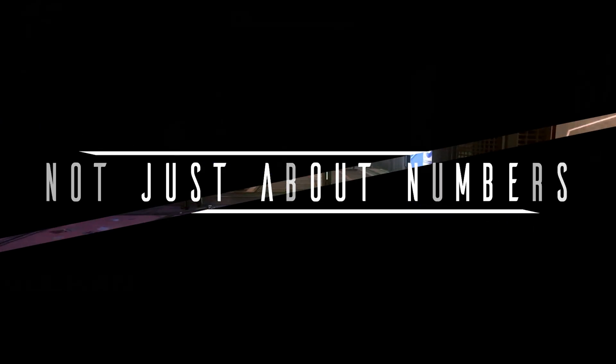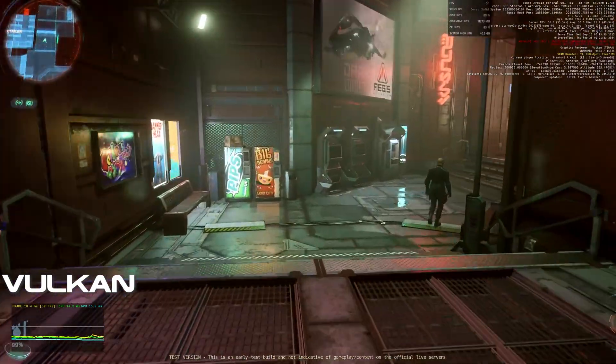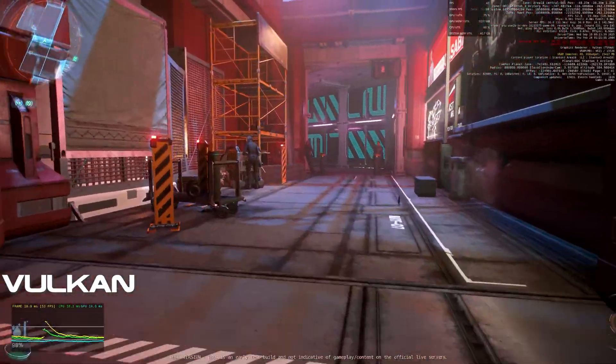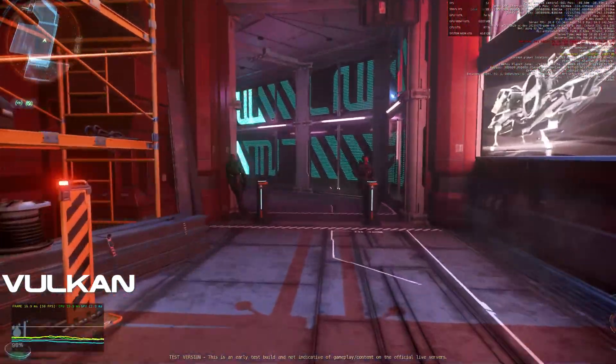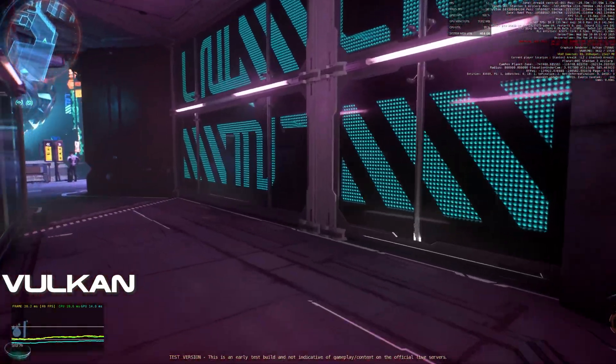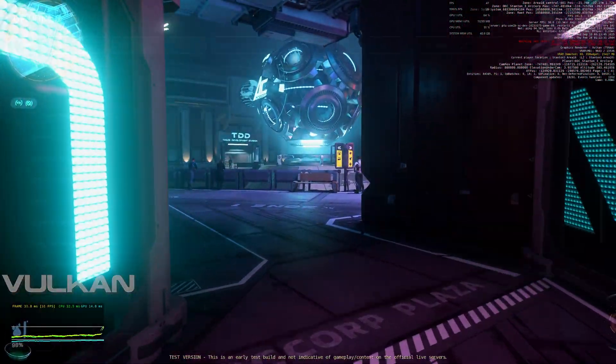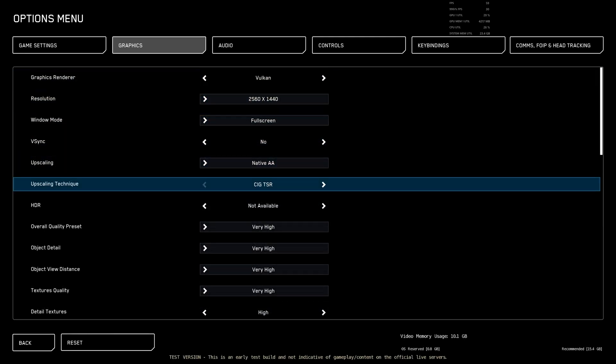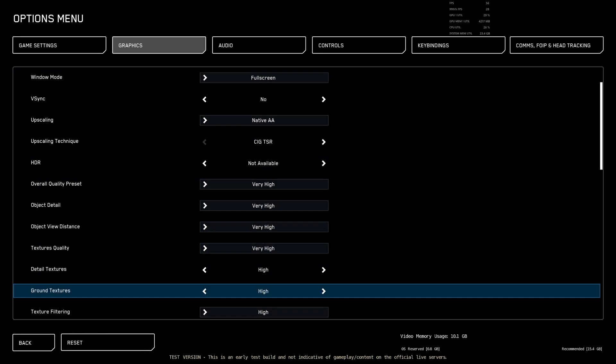Numbers are great, but they only show one part of the equation. The real improvement here is the granularity in which we can tweak graphical options in the preview. To demonstrate, here is the PU with its whopping 6 options. Now here's the tech preview with its 17 options, and this allows us to better hone in the experience for our hardware.